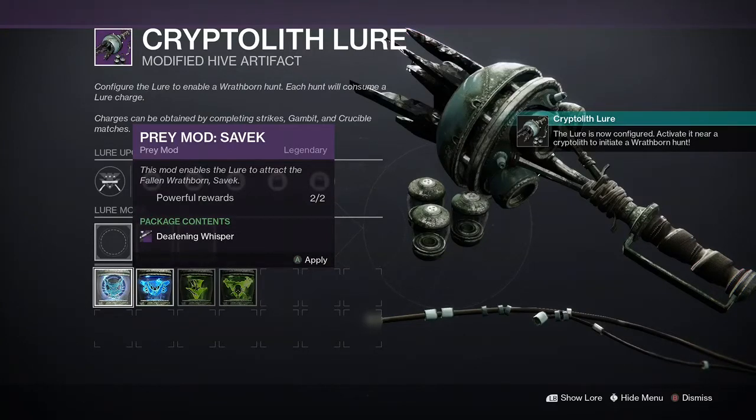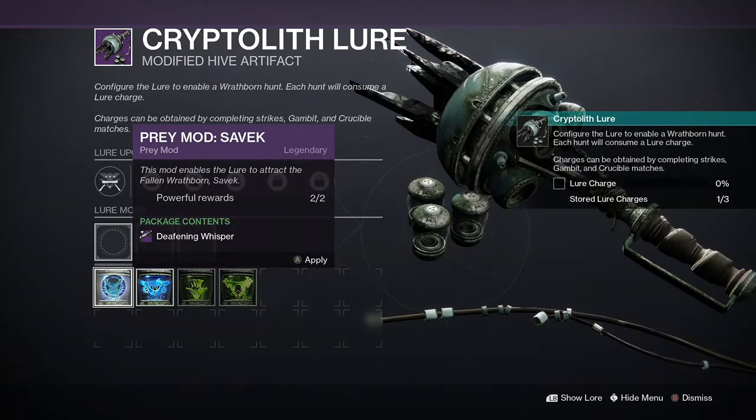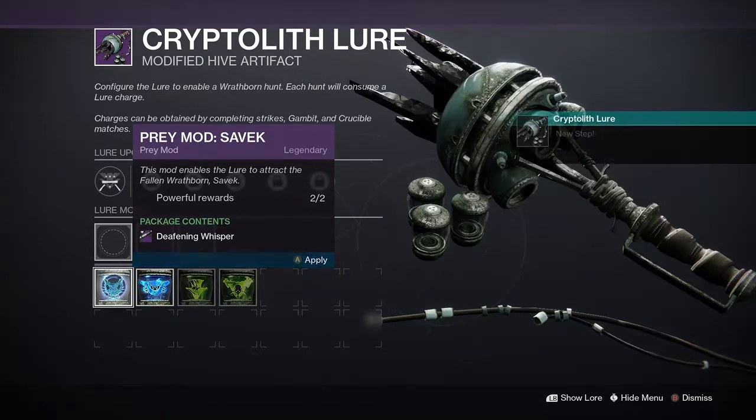I'm going to be showing you how to duplicate the mods for the crypto with lore for this season of the hunt. This is pretty much like the chalice for the opulent season for menagerie.